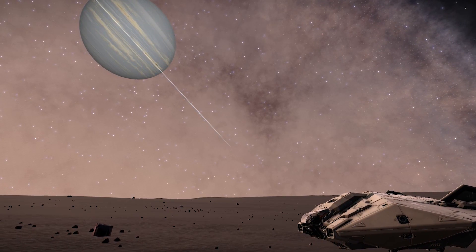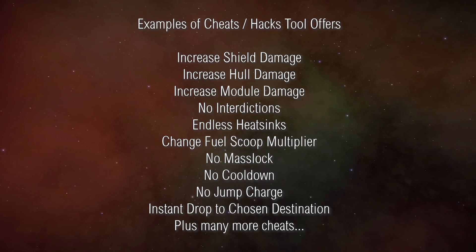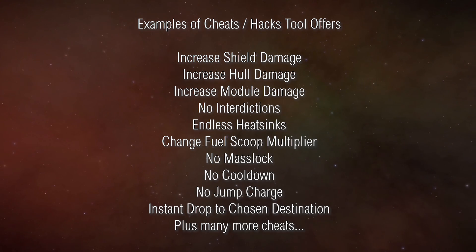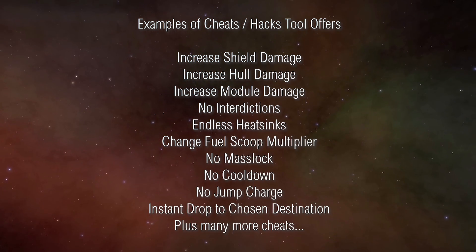The hack that Commander Plater talks about is fairly significant. It basically allows you to have infinite shields, infinite heat sinks, change and improve the movability of your ship, and many other things besides. However, this isn't the least of it.